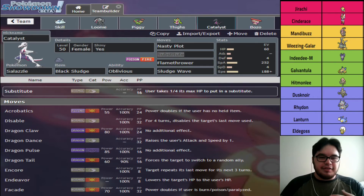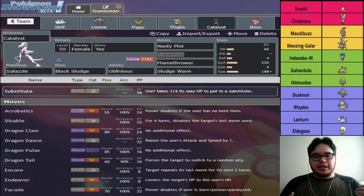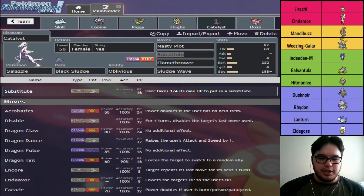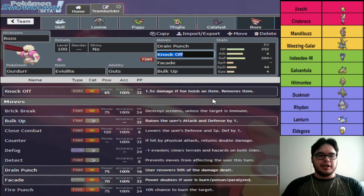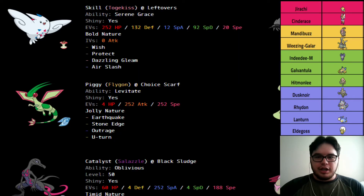Indeedy is probably going to be Choice Scarf for this game just because of Salazzle — I'm not really looking forward to facing Scarf Indeedy with Expanding Force, but if he is Scarf Indeedy then I get to bring Obstagoon in on the second move almost every single time, which is big because then I get Knock Off or Parting Shot and either gain momentum or they lose their item. For the last Pokemon we are bringing Gurdurr. A lot of you know that in NSL I had Gurdurr, and I loved it the whole time.